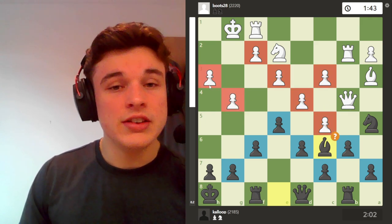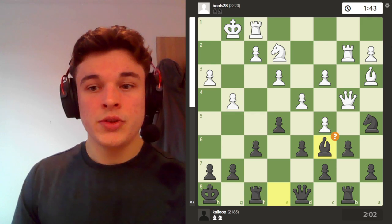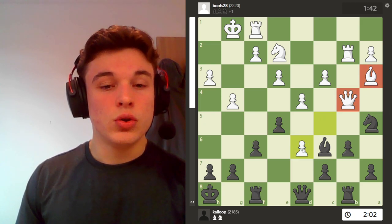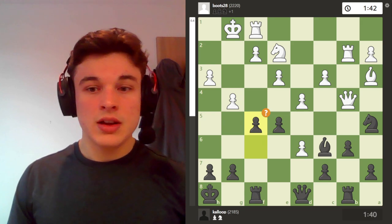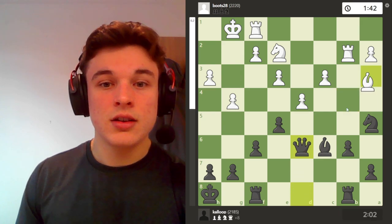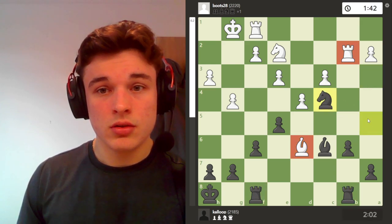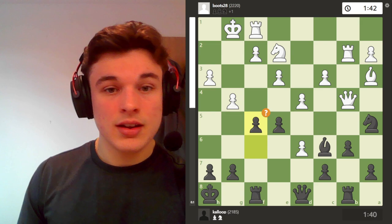I mentioned before how putting all my pawns on dark squares weakened my light squares. Well, my opponent's done exactly the same thing. And with these advanced kingside pawns as well, his light squares around his king are incredibly weak. So I take with the bishop. This is bad though, because this pawn just hangs. He's got two defenders and I've only got two attackers. Instead of taking back — after queen takes d6 I can't take because my rooks get forked. Apparently I actually have knight c4, forking those pieces, which I did not see. So instead I didn't take, and I played f5.